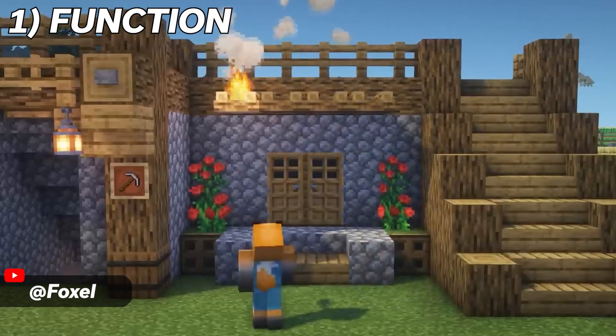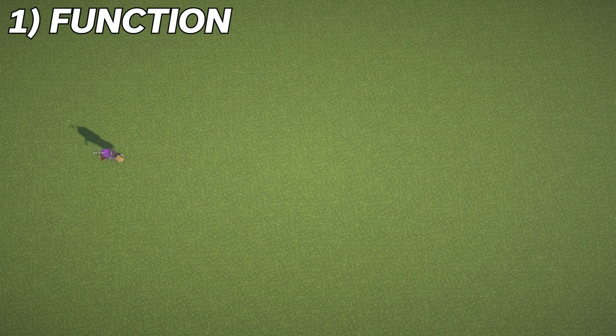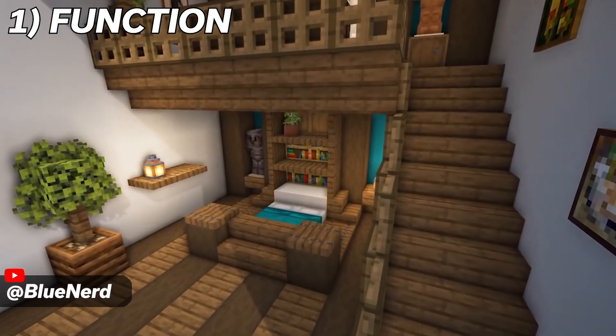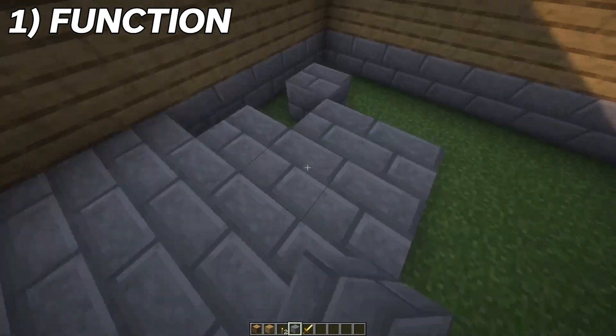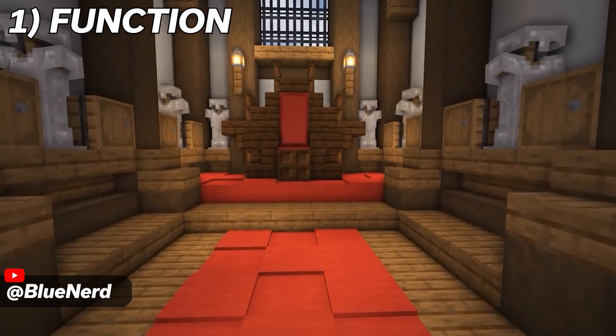The first thing that you can do to instantly improve your builds is to make sure you're keeping the function of the build in mind before you even place a single block. Thinking about what kind of space you want to create before you start building is the first thing you should always keep in mind, as it determines how the structure will be used and what purpose it will serve in your world.